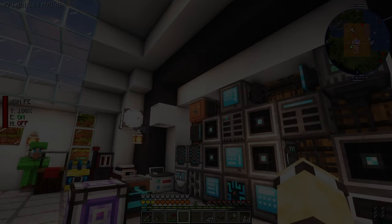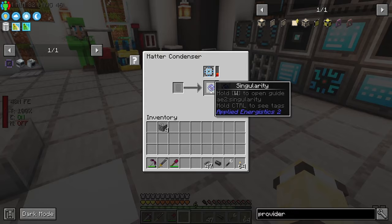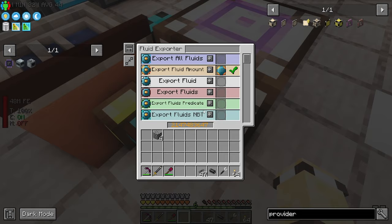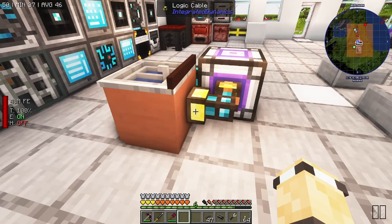Hello everyone, welcome back to All the Mods 9. I've done a few bits between episodes. I've been making some singularities, but this doesn't work anymore. Do you remember this? You get a sync, get a logic cable from Integrated Dynamics - I don't know if I've done something wrong, I probably have. It just says 'logic cable' and that's a bit annoying.